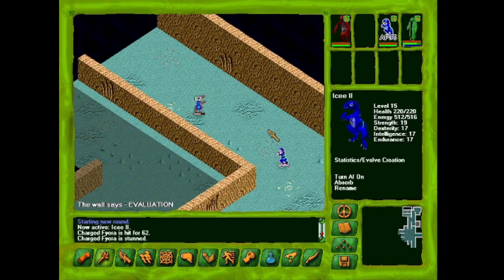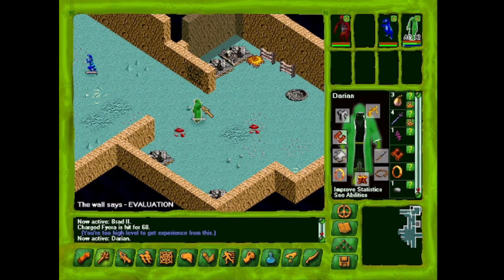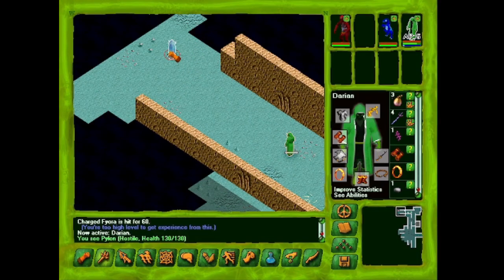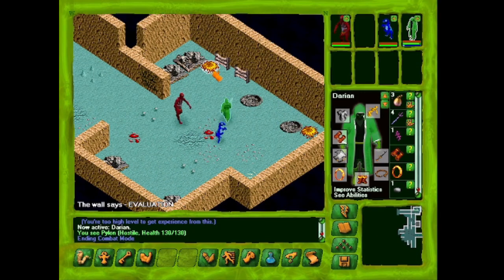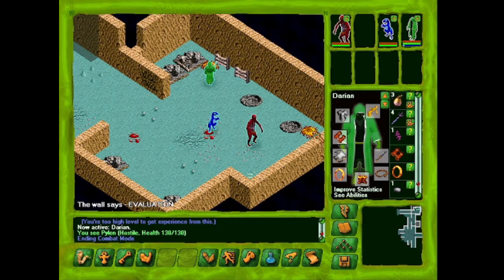We're too high level to get experience from this, and these things take four or five hits — that's crazy. We definitely went the wrong way heading over to see Gauche first. There's a pylon, so we'll retreat back over here and go around the other way for now.